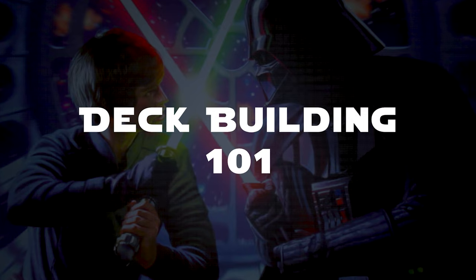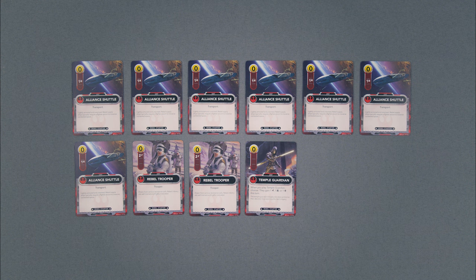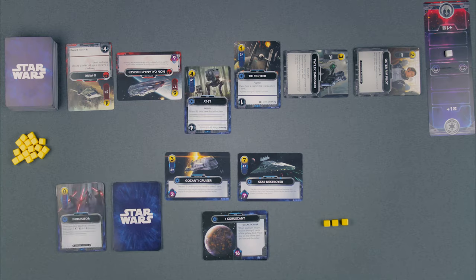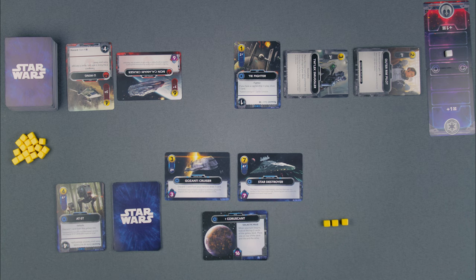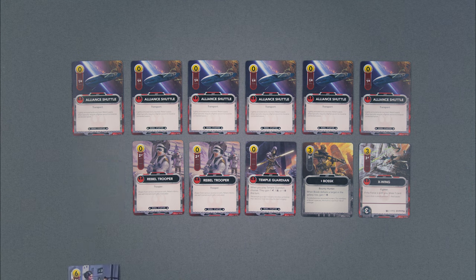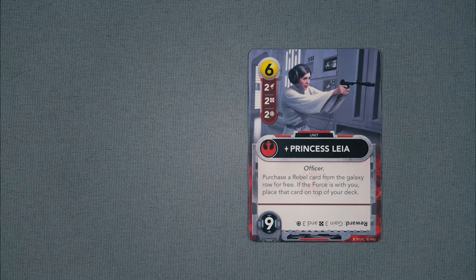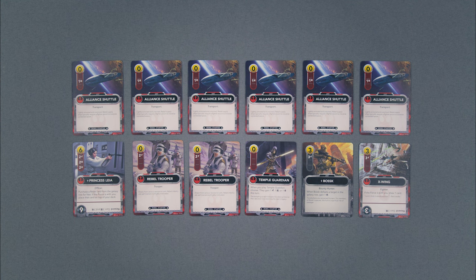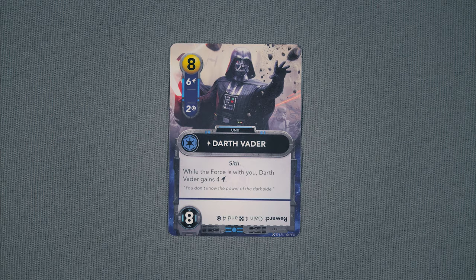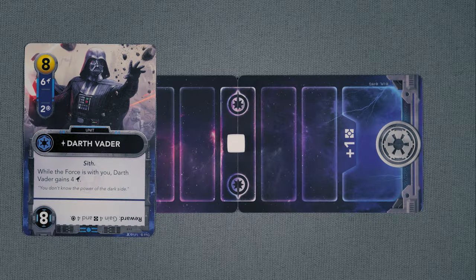Deck Building 101. In Star Wars The Deck Building Game, players start with a basic deck of 10 cards that provide resources and low-level units. They use these resources to purchase new cards and improve their deck. Paying attention to card abilities and opponents' purchases is crucial for creating a strategic deck and countering their strategy. As the game progresses, players aim to generate more resources and launch stronger attacks by adding powerful cards to their deck while removing the weaker ones, or ones that aren't tailored to your specific strategy. The Balance of the Force Track monitors the shifting balance between the Empire and the Rebels, and card abilities that use the phrase 'if the Force is with you' can only be used if the Force Marker is on one of the three spaces on your side of the track.